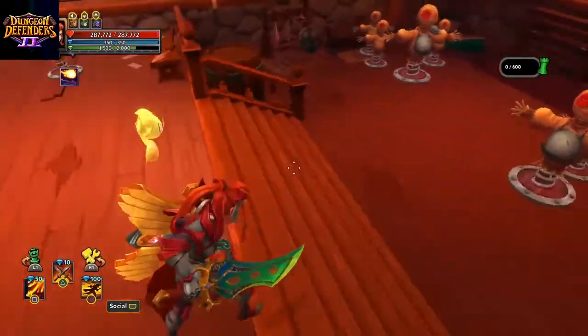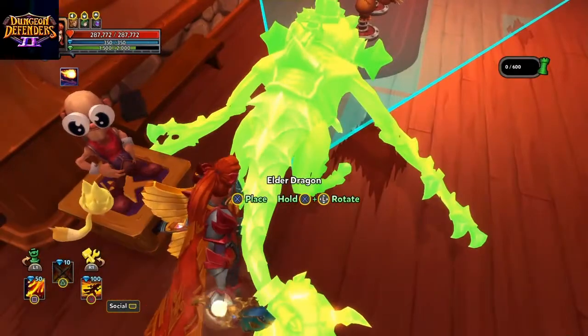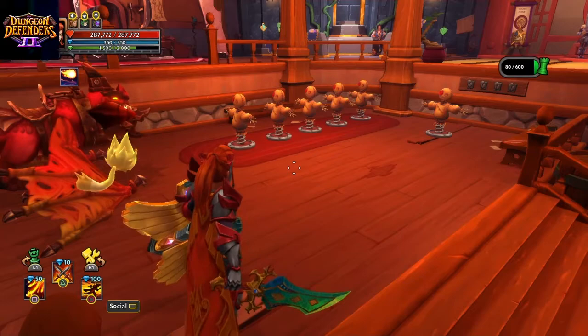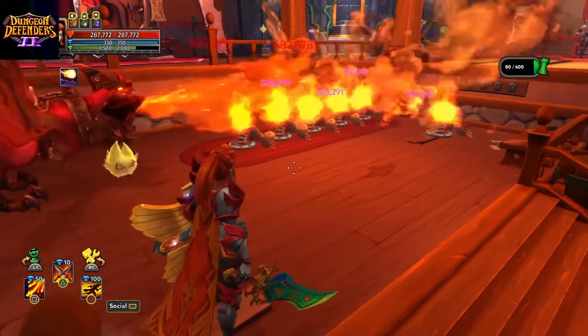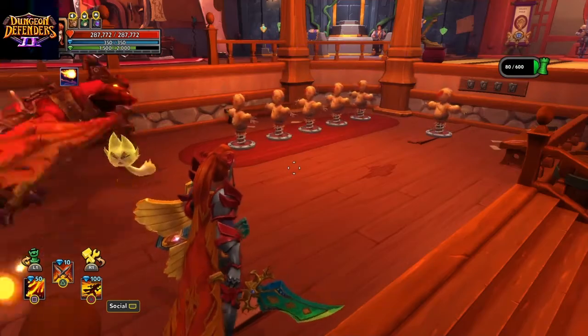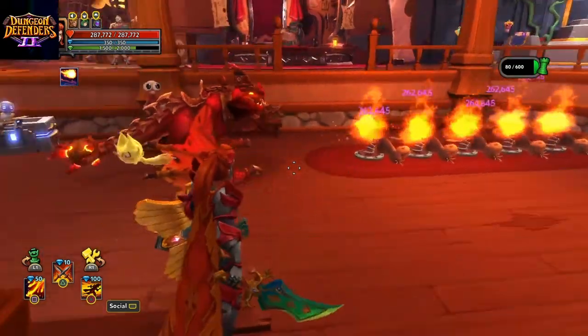Starting out first, we have the Elder Dragon, which is a tower that is meant to be heavy damage. It's better at using against multiple enemies for crowd control as well as group damage in general against tougher enemies, and can ignite them using fire and keep them burning for quite a while before it actually gets put out.